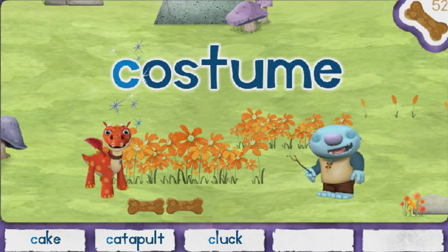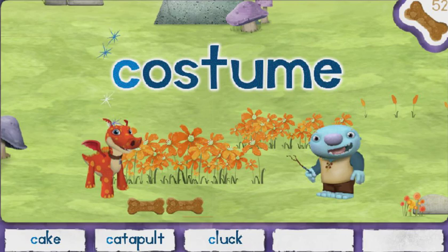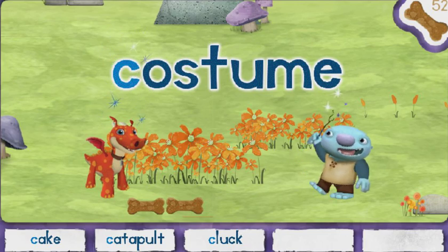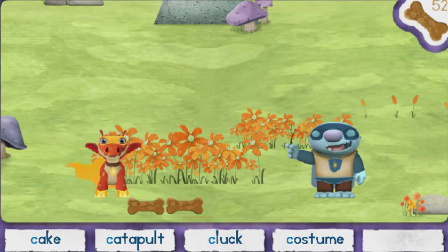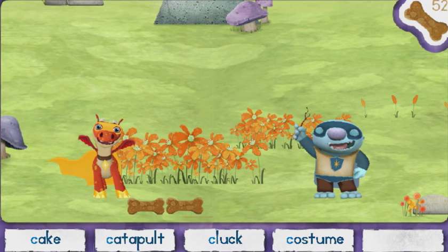Got it! Costume! Click on the magic letter C. We are Wonder Dragon and Mighty Troll! Ho, ho, ho!